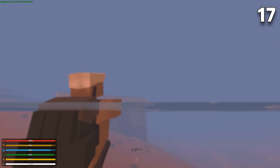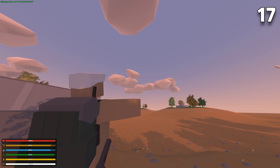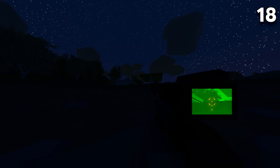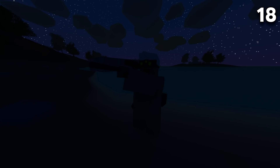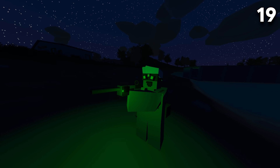You can see through water by using third person and tilting your camera as shown. Max FOV settings are recommended as you can see way more. If you use night vision goggles at night, other players can see them glow in the dark. However, this is not the same for the night vision scope. Other players see a red glow around the tactical laser.